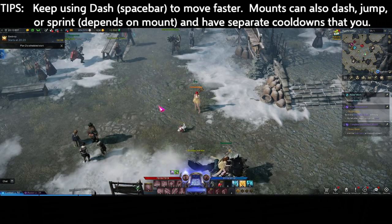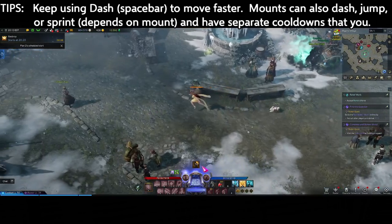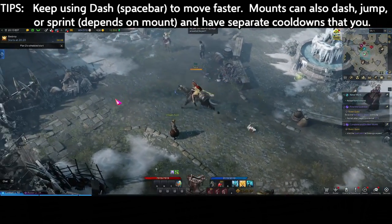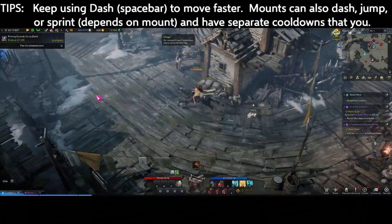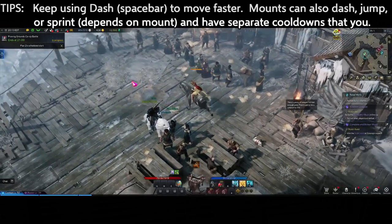On your journey you will be traveling a lot, so make sure you keep using your spacebar to keep your dash on cooldown. You can also mount almost anywhere in the game, and mounts can have a dash or other actions that make them move a little faster. Every little bit helps, so keep those abilities on cooldown as you explore.